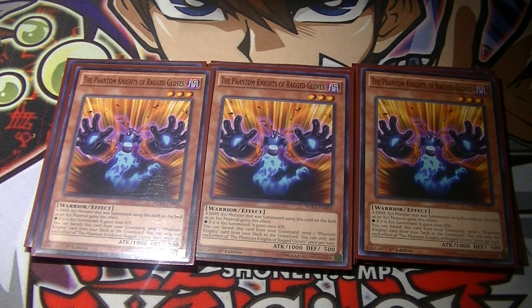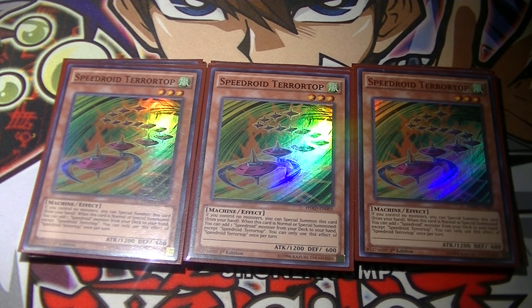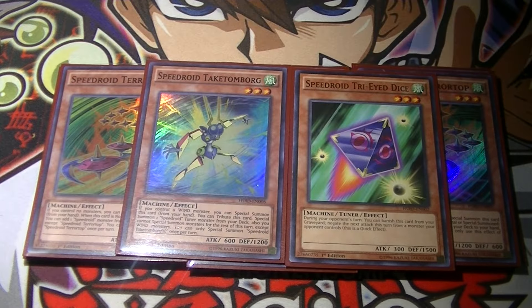I do play the Speedroid engine, so I play three Teratop. This basically makes your opening hands more consistent because it's a level three that summons for free and searches a copy of a Speedroid, which is usually Take Tom Borg or the dice, so it gives you access to another level three to get to a rank three. So far I've been trying the one Take Tom Borg and the one Triad Dice. Take Tom Borg is good going first or second because it gives you the option — if you open Teratop, it gives you a free rank three. And then Triad Dice is a Necrogardner, which is really nice because sometimes you need to protect your board. Also, it's a tuner, so if you get stuck with like a Flying C or something like that, you can use it to make Trish. So that's a neat play.